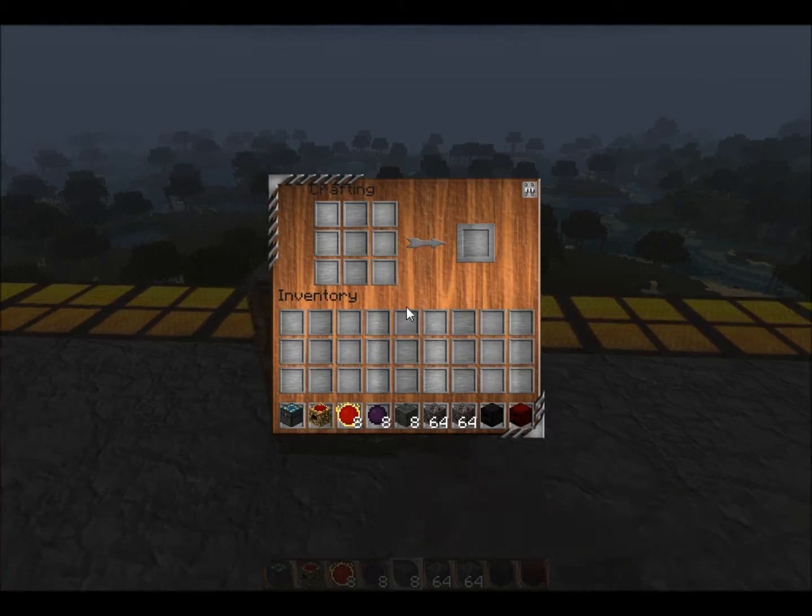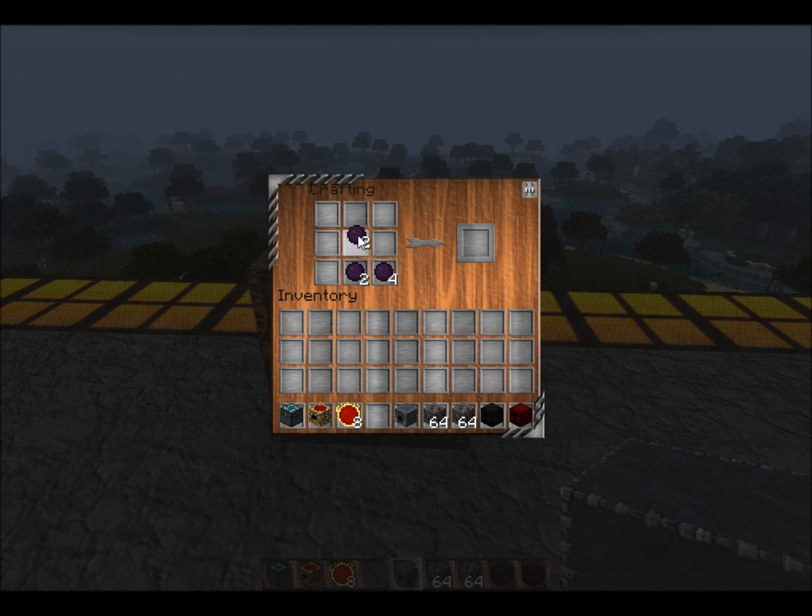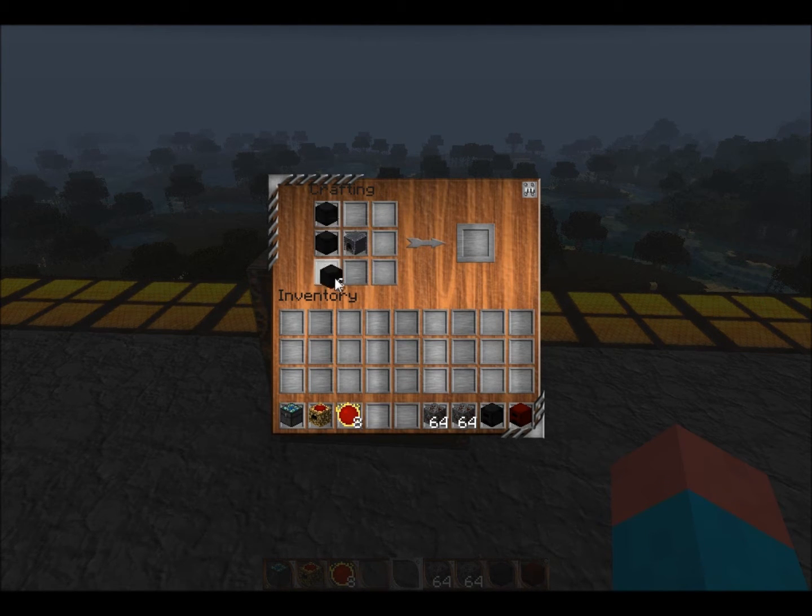To make a Dark Matter or a Red Matter Furnace in Equivalent Exchange, first you're going to need one furnace — a regular furnace, one of those dinky little furnaces that you always have like six or seven of in your house. Next you're going to need Dark Matter Blocks. Just take a piece of Dark Matter and you've got Dark Matter Blocks. You need eight of those. Then you take your furnace and surround it with Dark Matter Blocks. And there you have a Dark Matter Furnace.